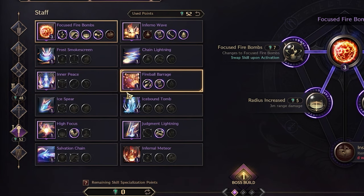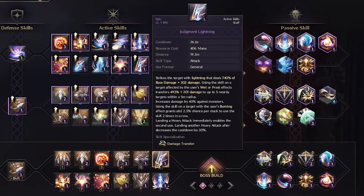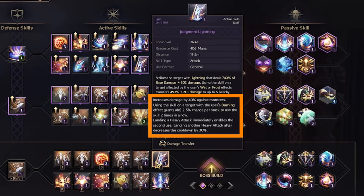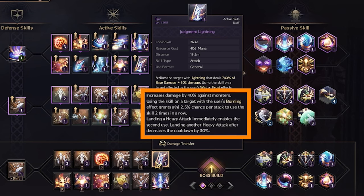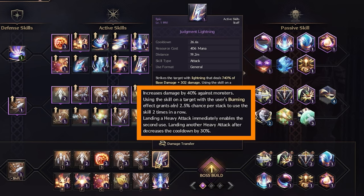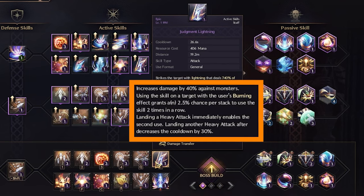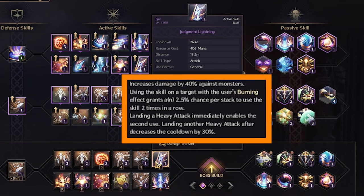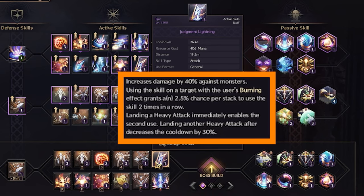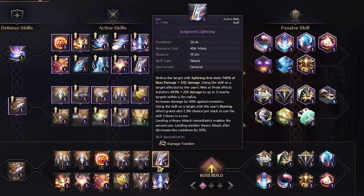Then you do the lightning moveset, which says: if you have burning stacks on the target, it has a chance to hit twice in a row. So with 10 stacks there's a 25% chance to do double the hit. If you heavy attack with it you can also get double use, and it also gets a 30% cooldown reduction.